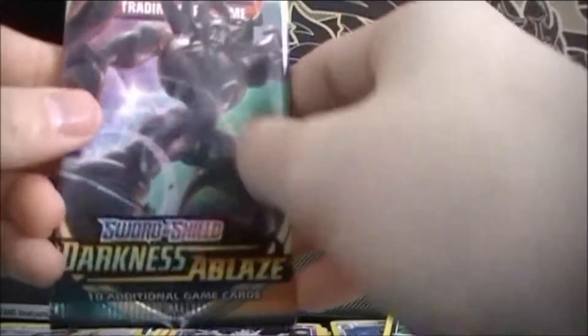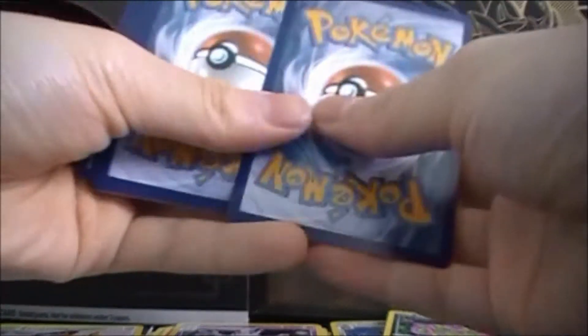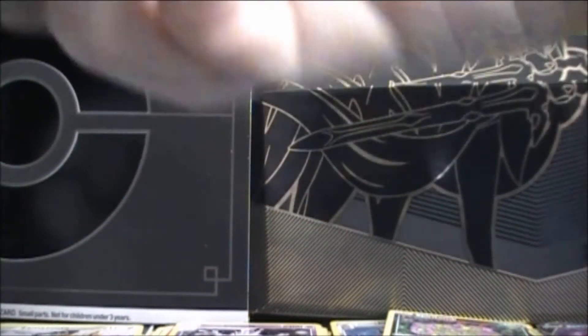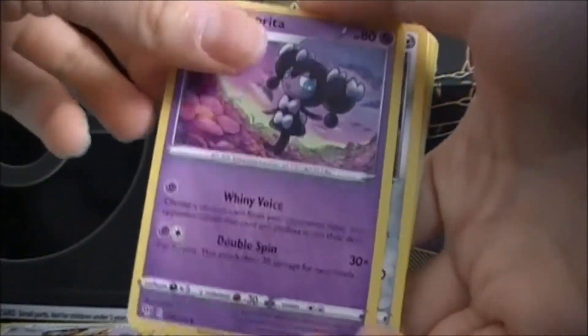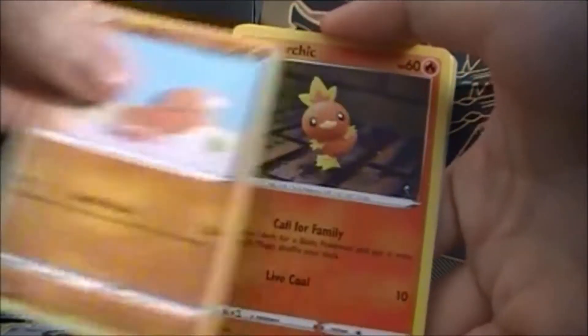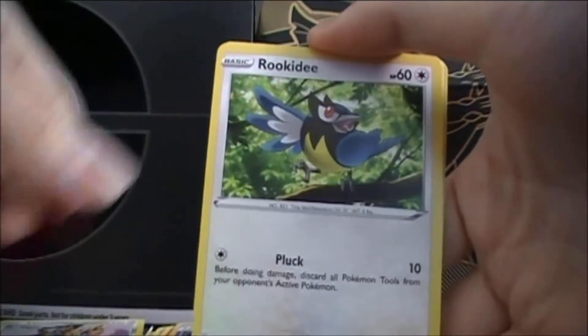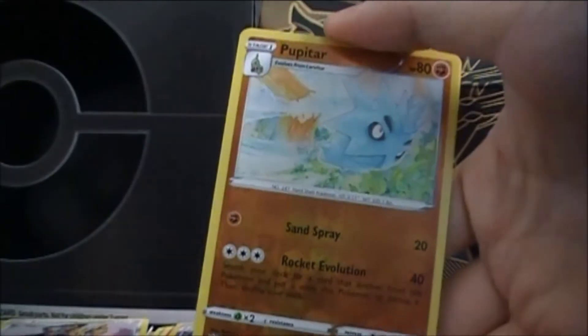We got more Darkness Ablaze. We have got Darkness energy, Garbodor, Gurdurr, Aura, Clang, Trapinch, Torchic, Rookidee, Teddiursa, Purrloin, Panpour, Reverse Pupitar, and Beartic.